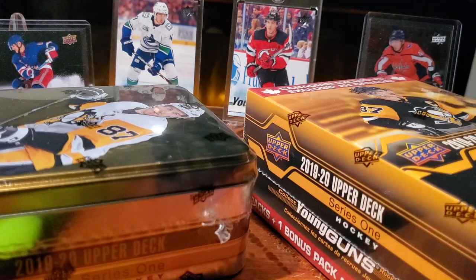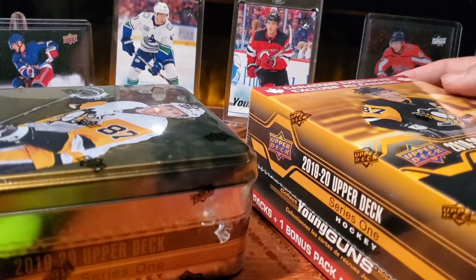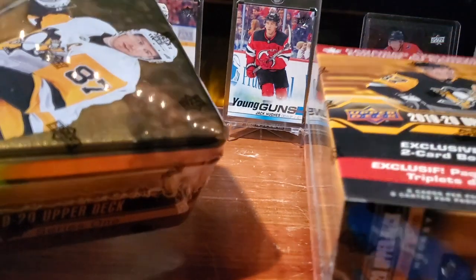So in previous years, when you had 12 packs in a tin, you were guaranteed essentially, on average, three Young Guns per tin. Now that it's nine packs, you're essentially guaranteed two, because you should get two for every pack. And then you've got that one-in-four chance on the bonus pack. So essentially, one in four tins will have a third Young Gun. And that same applies to this blaster box retail thing here — which is kind of a fail on Upper Deck.